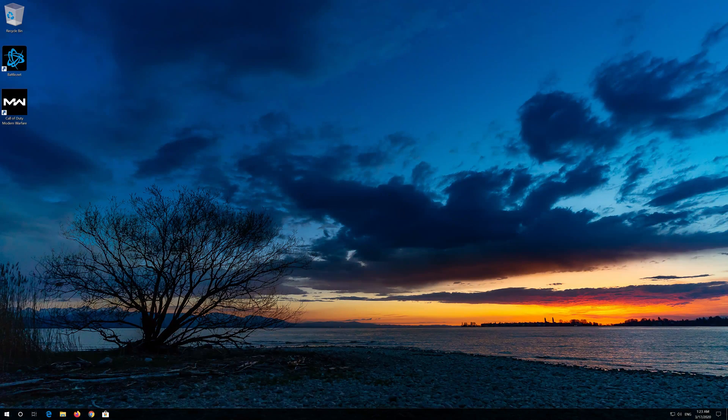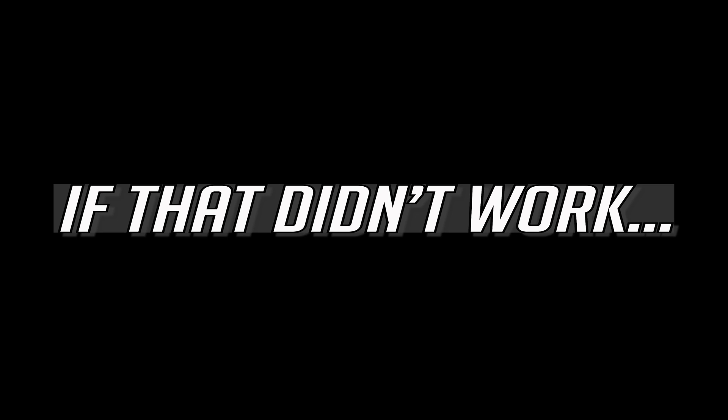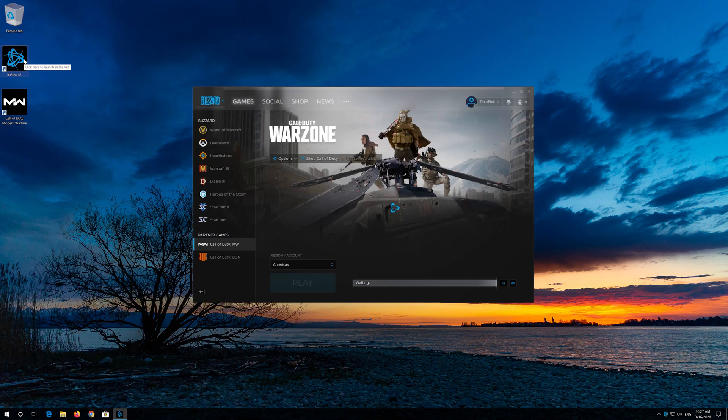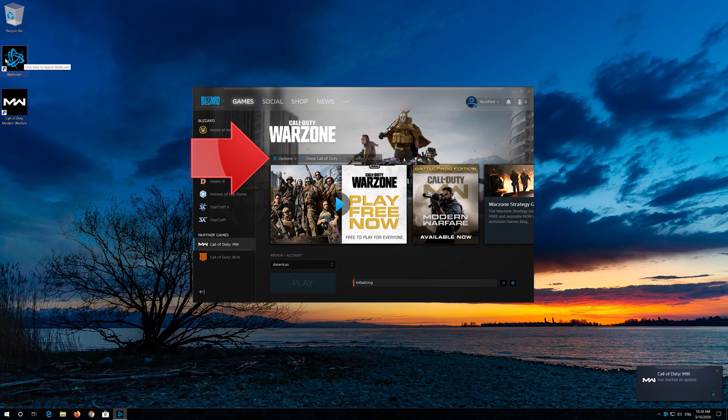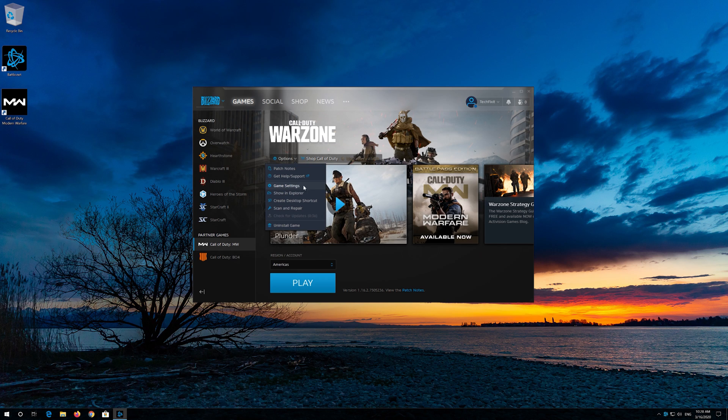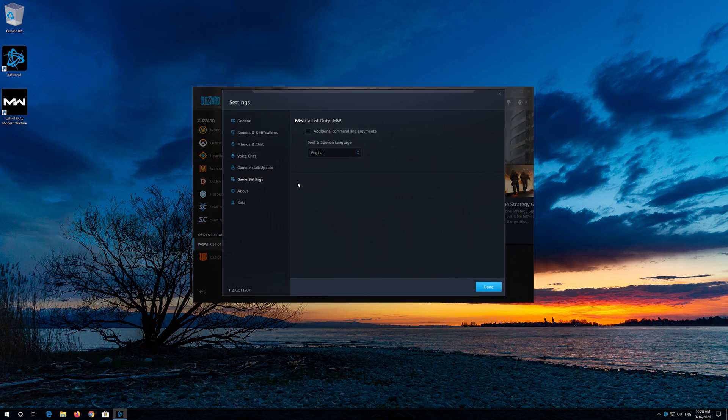Start. Now launch your game. If that didn't work, first open your Battle.net Launcher. Click on Options, then click on Game Settings. Select additional command line arguments.